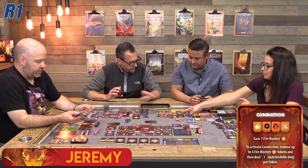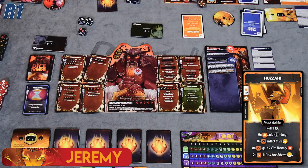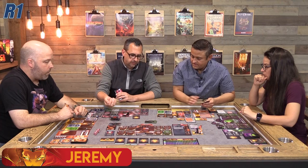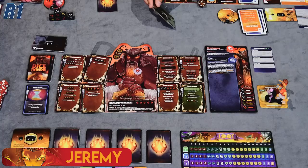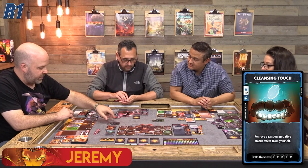The boss cannot cheat on undefendable non-ultimate damage — he can only cheat when there are dice to reroll. The Fallen Barbarian goes down further. The boss then takes his upkeep: bleed ticks — he gains a CP and draws a card. He draws Cleansing Touch — remove a random negative status effect for one CP, spending it to remove the bleed. He's back down to two CP. Now he's going to attack Jeremy.